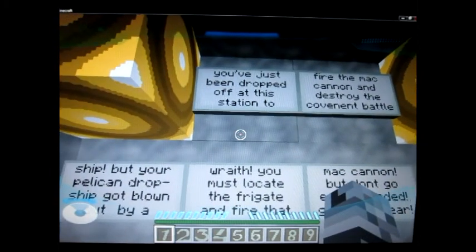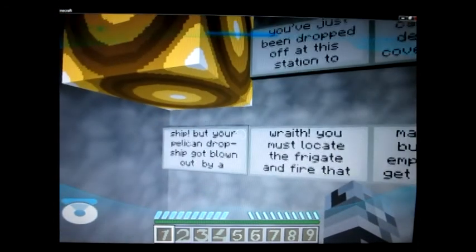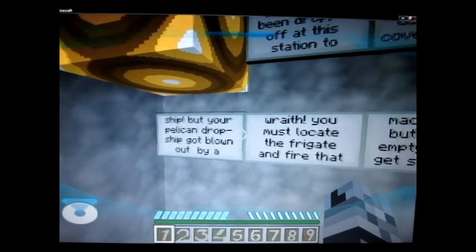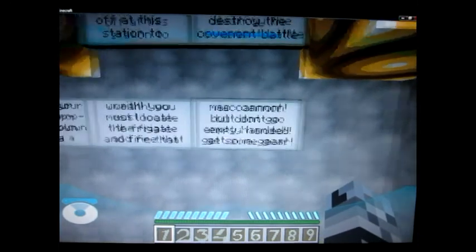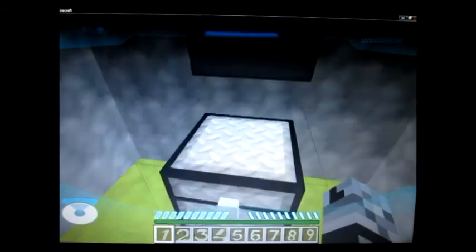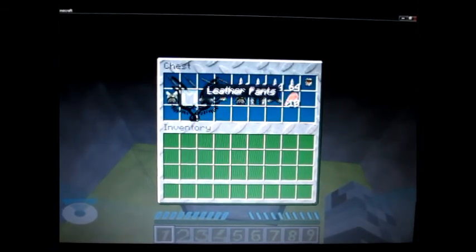Let's read some of this: 'You've just been dropped off at the station to fire the Mac cannon and destroy the Covenant battleship, but your Pelican dropship got blown out by a Wraith. You must locate the frigate and fire that Mac cannon, but don't go empty-handed — get some gear.'